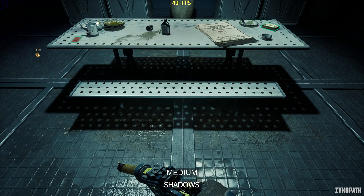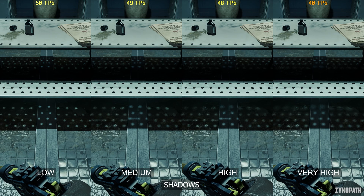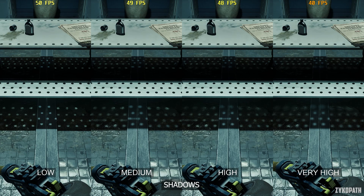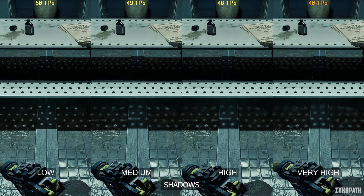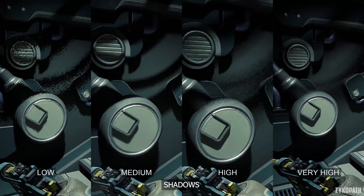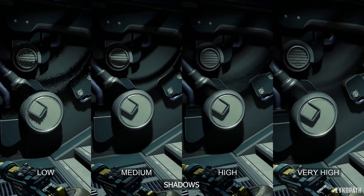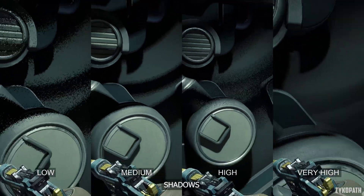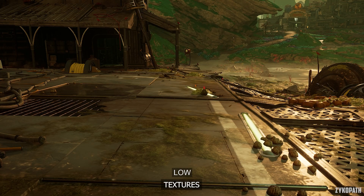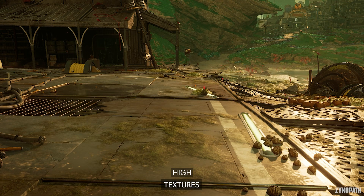The shadows setting gradually increases quality and diffusion with each option. The very high option can decrease performance significantly. Also, the shadow noise issue is apparent across all options, though on very high it is almost not noticeable. I recommend high for the best balance. The texture setting seems to increase resolution only when going from low to medium; the other options further improve texture filtering and allocate more VRAM for textures.